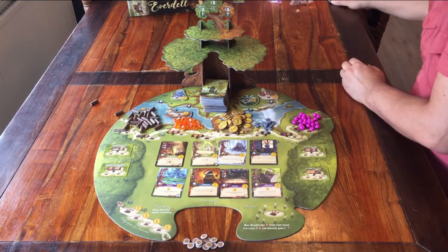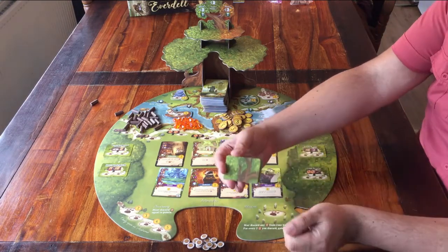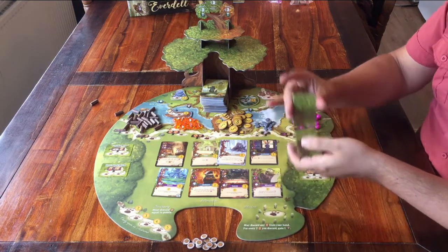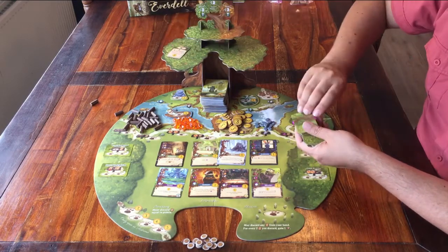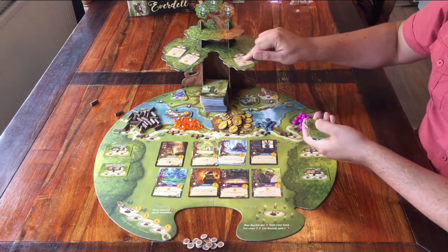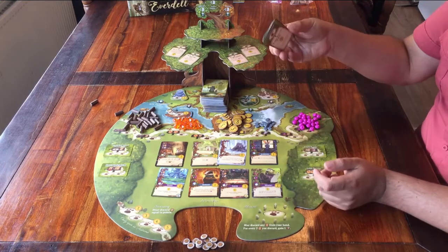Almost done! You also have some other small cards. Shuffle the deck, and then place 4 cards open here on the tree — two on this side and two on this side. You don't need the rest of these cards; they can go out of the game.